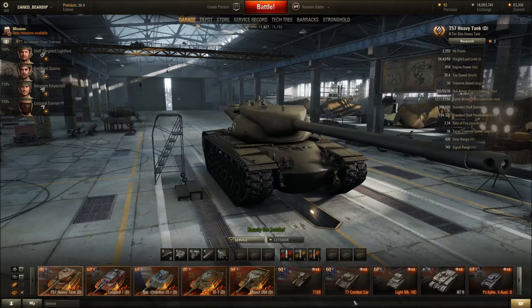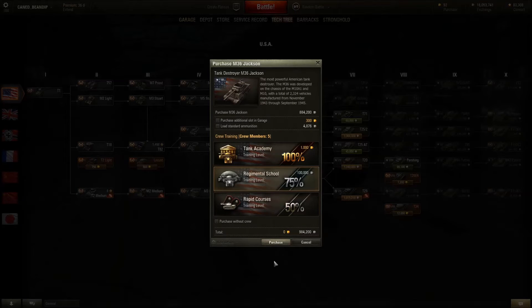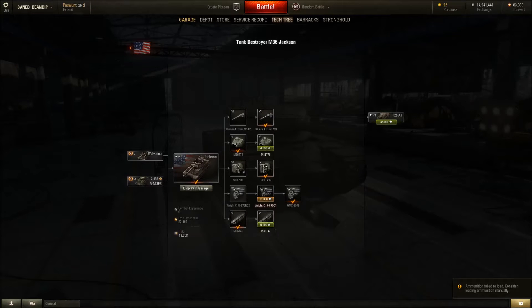I accidentally hit the Jackson — screw it, spend the money there. Going with the 90 mil on it. So we went from 350 to 420 — that's 15 percent, 20 percent, and 20 percent improvements.